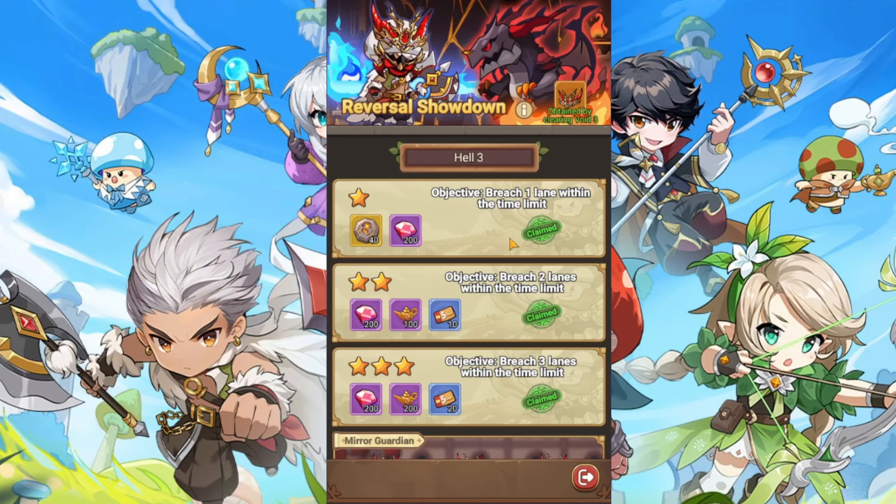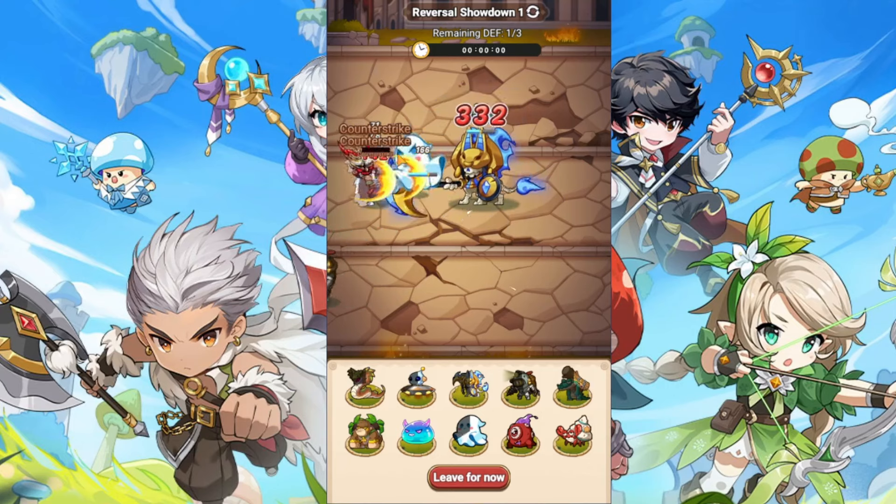Let's go into the battle and see exactly how to play it. We have a set of 10 chess pieces to use. You can use quick equip or select the ones you want yourself. After that, just press start. The battle has three lanes where you deploy your monsters.